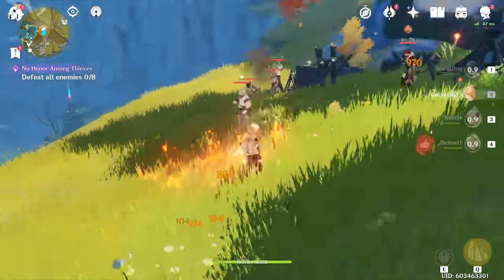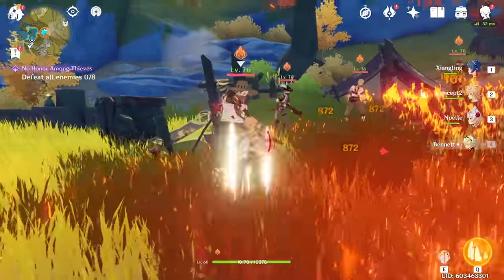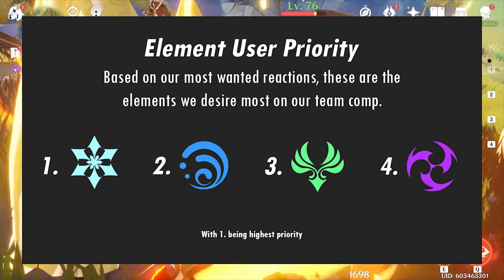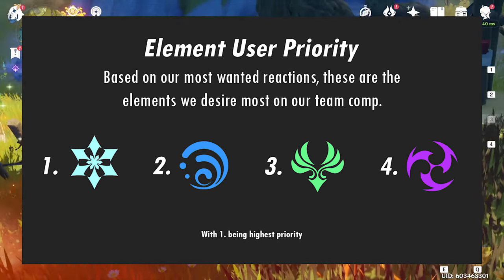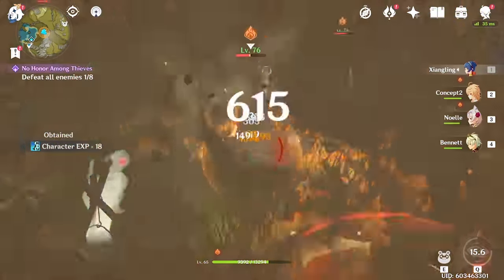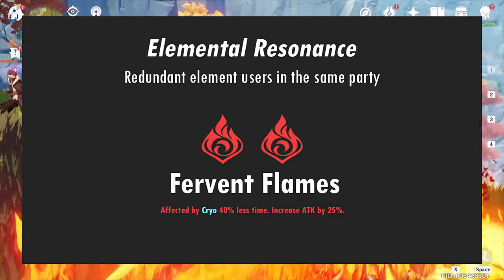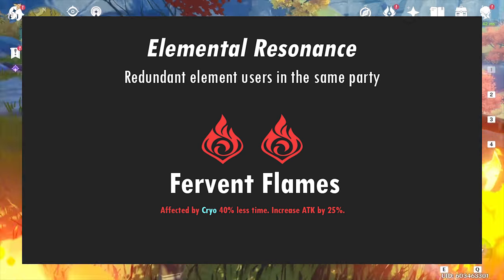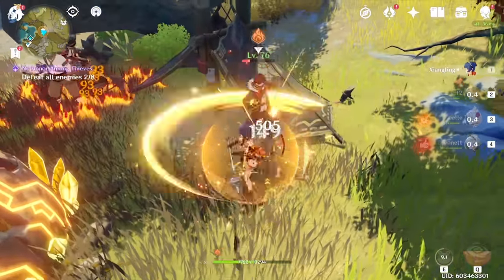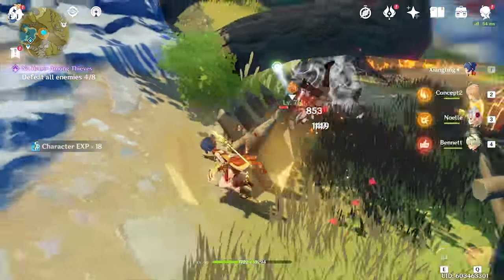Pyro will boost your flat attack, and Geo will give you a 15% multiplier, which is pretty strong if you're able to pick up shields consistently. In terms of elemental reactions, the priority is Cryo, then Hydro, then Anemo, then Electro, with Geo being a very niche case. In addition to elemental reactions, we need to look at elemental resonance — having redundant elements in a single party. For Xiangling, Fervent Flames is best because it gives a 25% attack increase. Since you're running a Pyro DPS, this is very easy to slot in as it only requires one additional character.